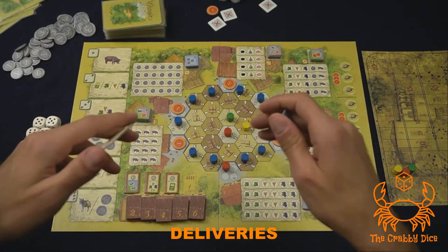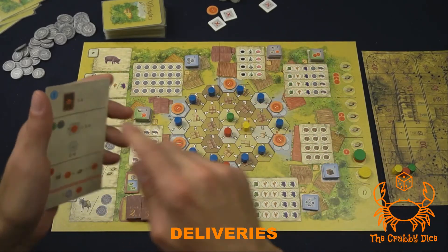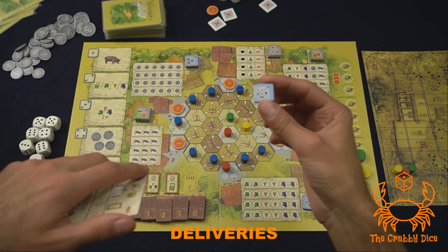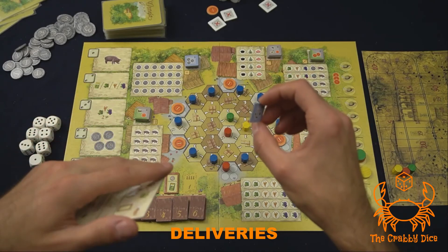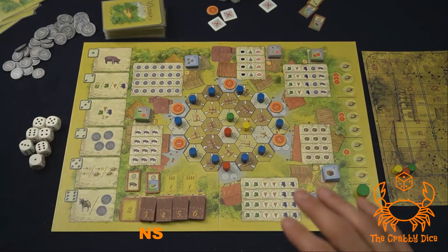Small rules clarification: when you finish a craft building, you also score victory points equal to the current round number — just look at the roof tiles. When you get a craft building bonus tile, you cannot activate it the same round that you picked it up. At the end of the round, in the next phase, you'll flip these over to activate them.